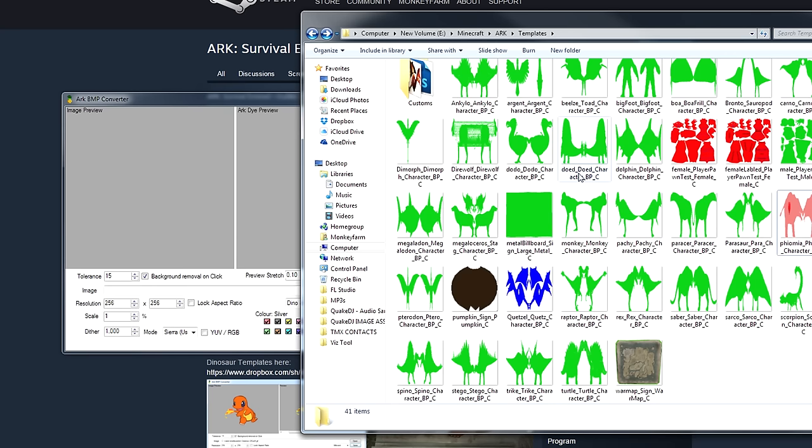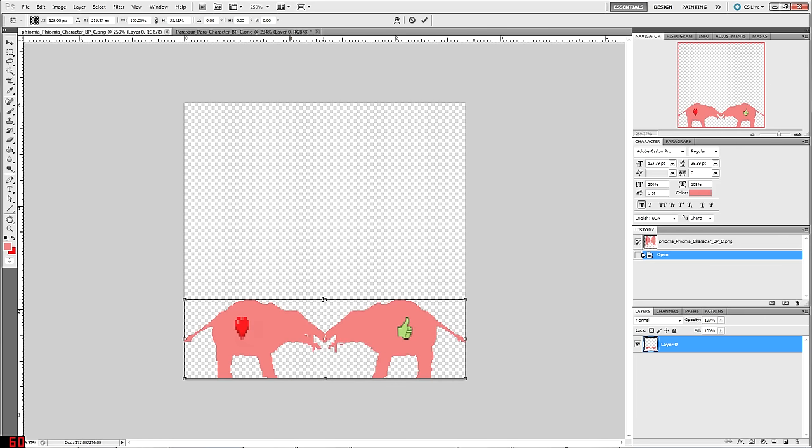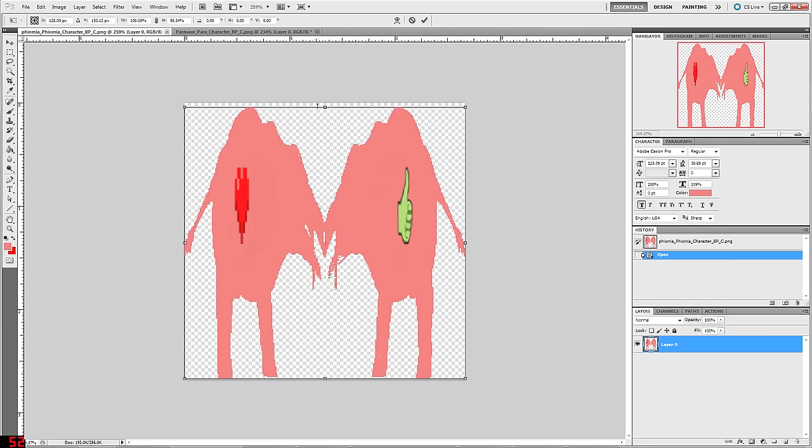What you need to do is open up one of these templates in Photoshop, GIMP, or whatever image editor you're using. I've opened up the pheomia template in Photoshop and I have painted a custom image on it — as you can see it's kind of a mirror image. This is the right side of the pig and the left side of the pig. You can paint them both differently, or you can mirror a design if you want it to look the same on each side. If I shrink it down you can see there's a little heart and then a thumbs up on the other side — that's how my Bilbo pig was painted in Minecraft.